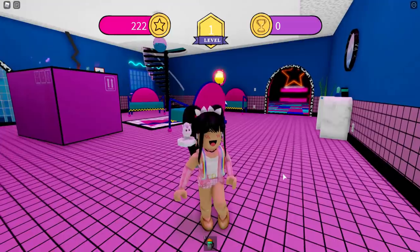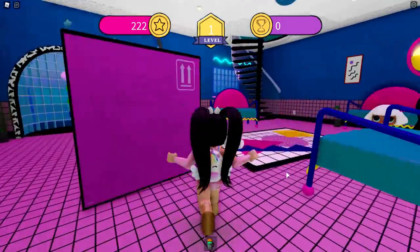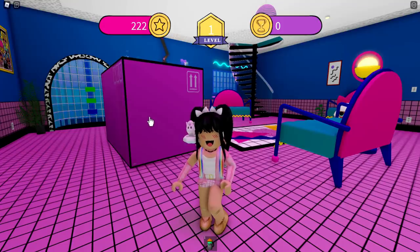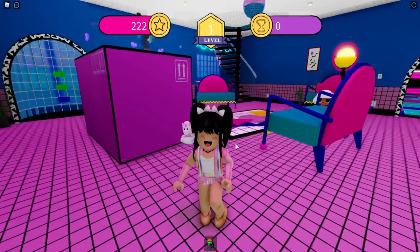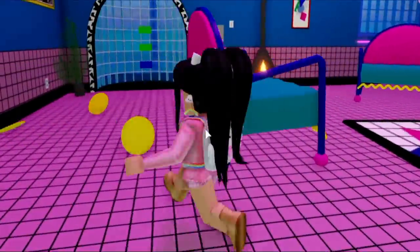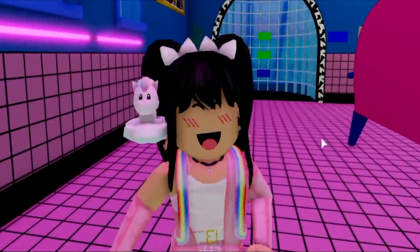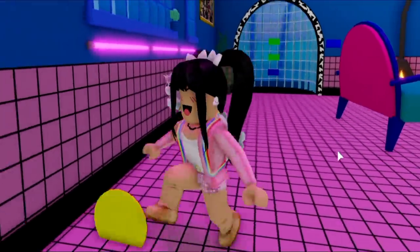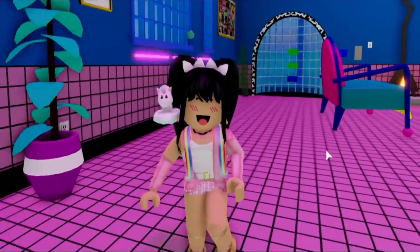When you first join the game, you will actually be loaded into the lobby and you are going to find a bunch of the pink surprise boxes. This is going to be just like the packaging in the LOL Surprise OMG Dollhouse. You're actually going to be able to go collect all of these coins, and you are going to want to save them because you will be able to really customize yourself, your outfit, and accessories.